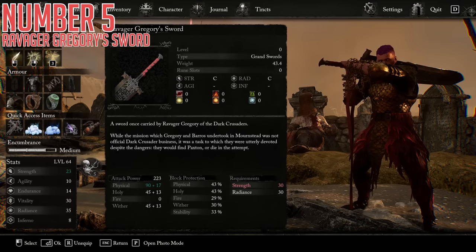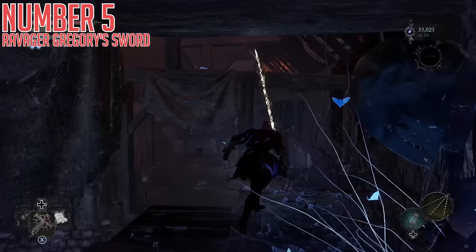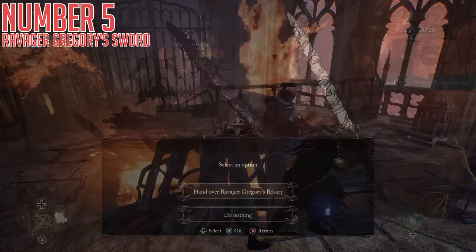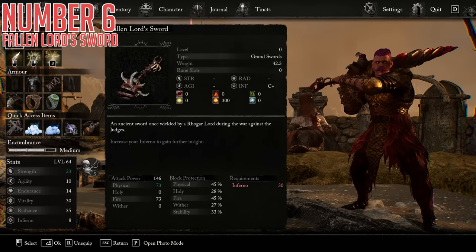Fifth today, we have the Ravager Gregory's Sword. This is double C scaling to start with on both strength and radiance, making it a solid paladin-style sword. 30 strength and 30 radiance requirement, so quite the hefty investment, but it has incredibly high base attack split between physical, holy, and wither, giving you good coverage against possible enemy resistances. To get this one, from the Vestige of Numlidia, once you have the shortcut ladder dropped down immediately left of the Vestige, climb up and follow the planks to the left up to the roof of the building. Clean out the couple of enemies up here and interact with the Impaled Corpse, which gives you Ravager Gregory's Rosary. Bring this item to Xactor Dunmire in Skyrest Bridge; he will expand his shop after you rest, and the new main item he sells is the sword in question.